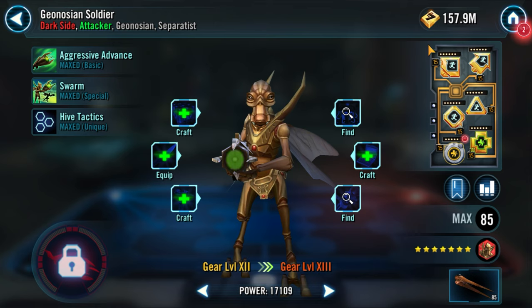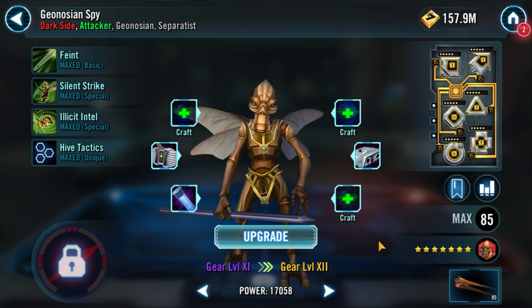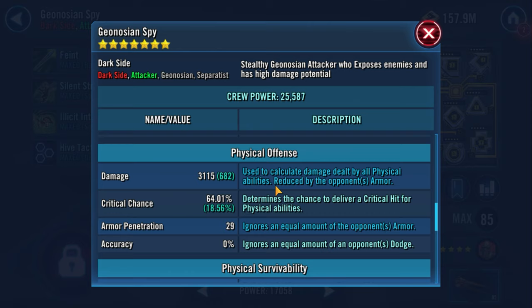Next on the list is Spy. My Spy is only gear 11, which is a severe impediment because I'm going to have a very hard time doing enough damage. I highly recommend at least gear 12 for Geospy. I'm going to try to make up for it with good mods, but even so, damage will be low from him. Priority is Crit Damage, then Crit Chance, then Damage, plus as much defense as you can get on him while focusing on those others.